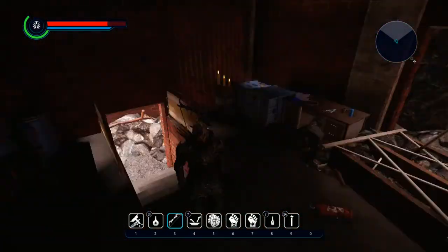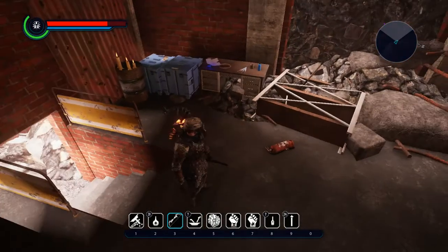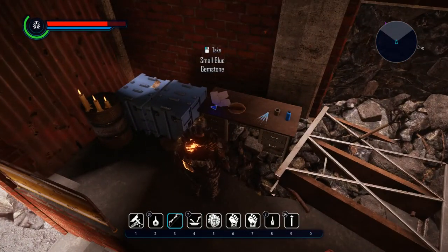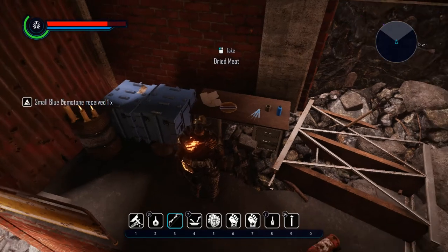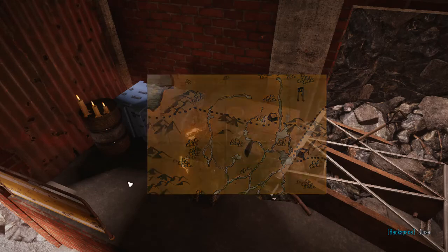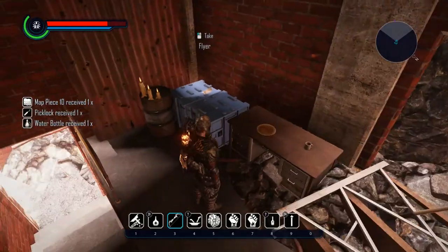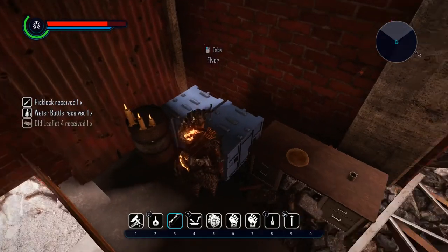Okay, here we are. It should be just lying around in here somewhere. Small blue gemstone — those are always nice to find. But there's another map piece. Map piece 10! Open... here we go. That's the flyer. There should be a recipe somewhere too.